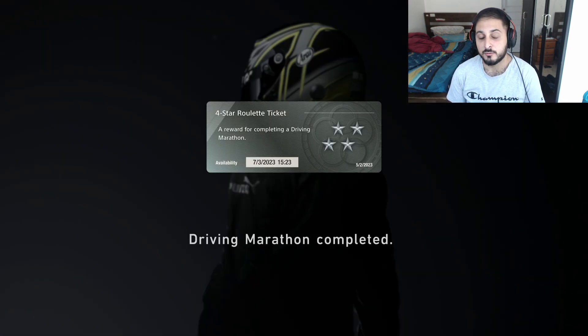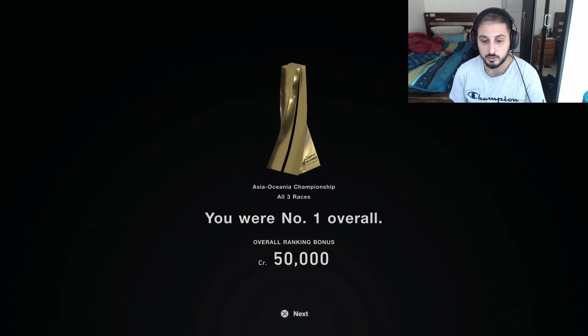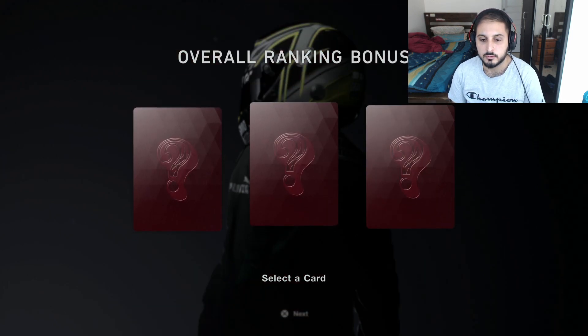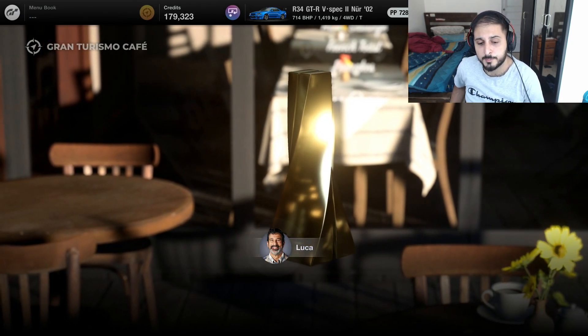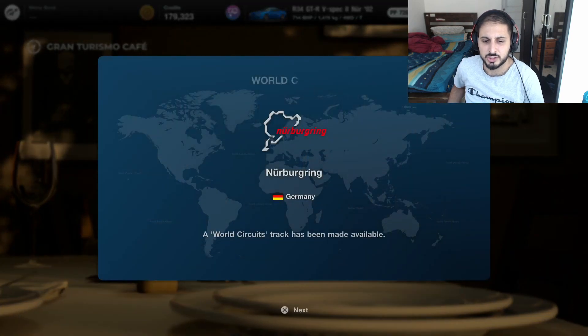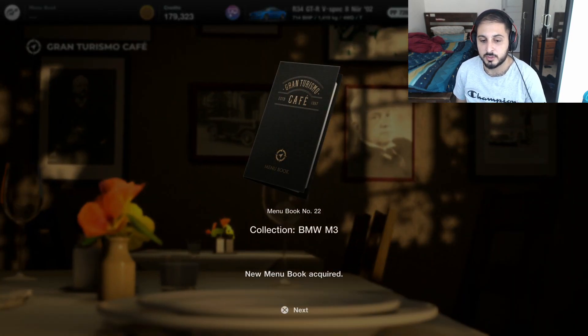We got a four-star roulette ticket as well. Fifty thousand dollars - wow, okay! So we're pretty rich now. The M3 - I want the M3 but it's the old one; I want the 2003 one. Well done for winning the Asia Oceana Championship. We unlock the Red Bull Ring in Austria, the Dragontail in Croatia, and the Nurburgring - the ultimate track in Germany.